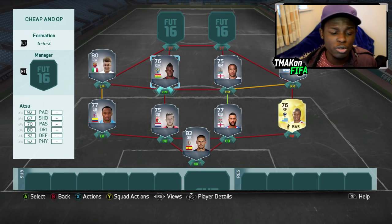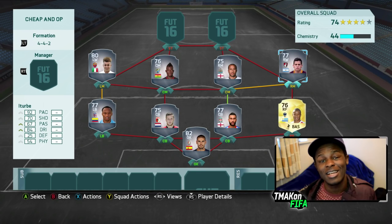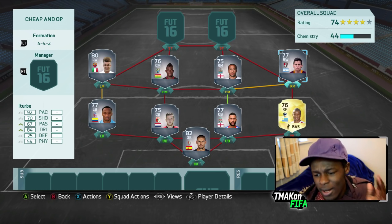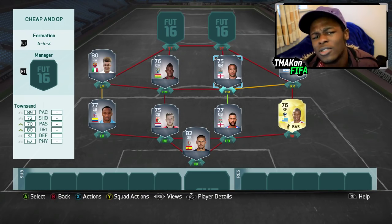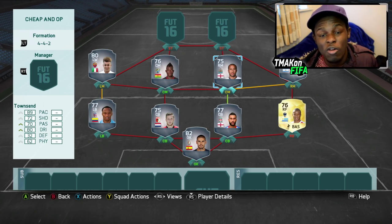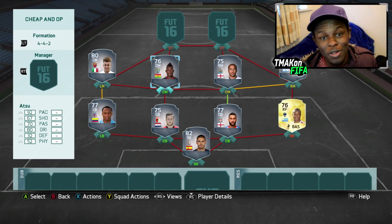I used Carlos Sanchez in a video and if you're interested I'll link that down in the description as well. Moving up the team we have El Shirari, At Sue, Townsend, and Turbo. Starting with Turbo — he's a transfer who's gone from Serie A to the BPL, used to play at Roma, and I'm pretty sure you can't argue that this guy is overpowered. Next, Townsend is a really underused player this FIFA — he's moved from Tottenham to Newcastle, a really good and really cheap player.